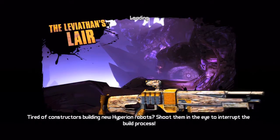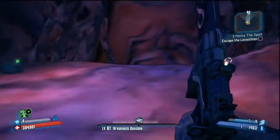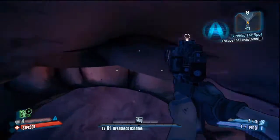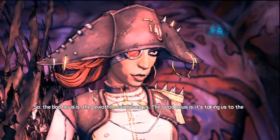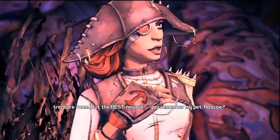This is the part where we fight Roscoe, which is a Rakk Hive. A lot of people call it Vagina Mouth — you'll probably see why as soon as you see what it looks like. I mean, come on. You think Gearbox just did that for no reason? Basically I just destroy it with my insane damage because I'm level 61, of course.